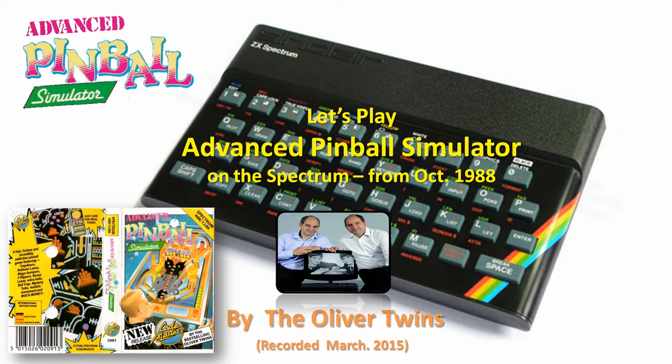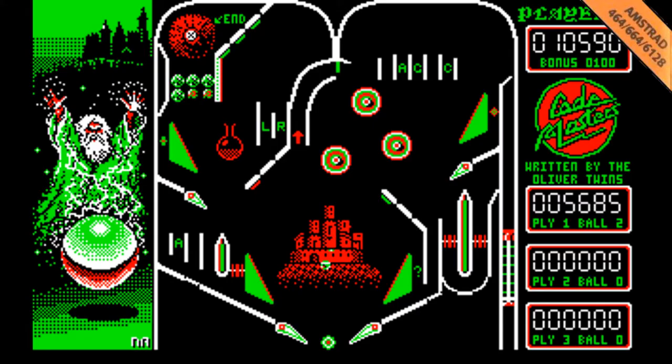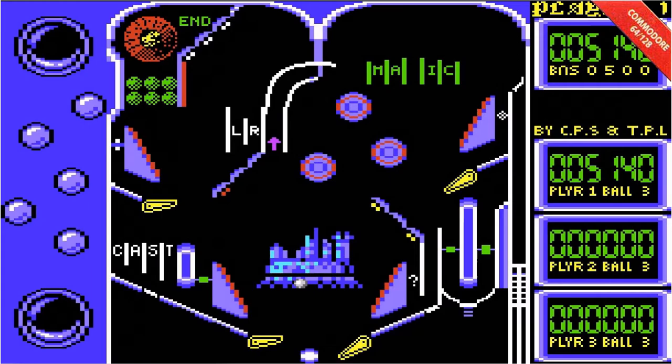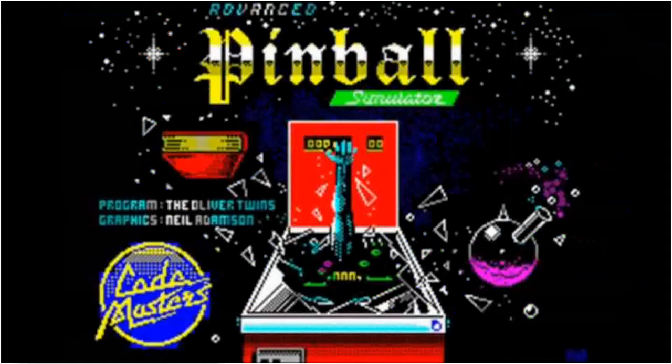We always coded first on the Amstrad CPC and then ported it over. They were actually quite similar machines under the hood. And then somebody else — I can't remember who — wrote the Commodore 64 version and the Atari 800XL version.